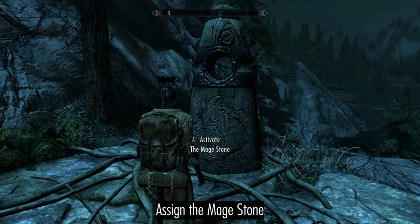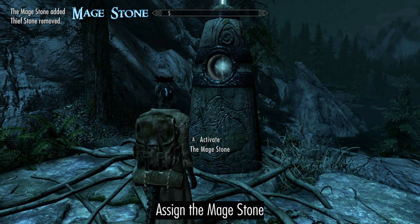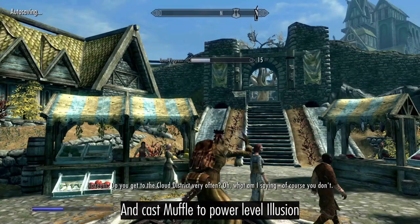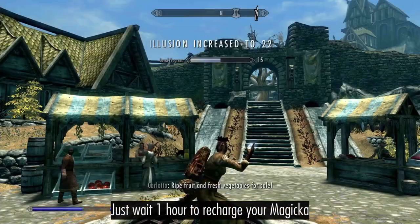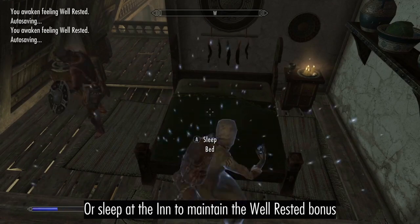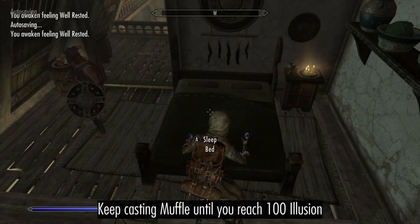Assign the Mage Stone, then cast Muffle to power level Illusion. Just wait an hour to restore your Magicka, or better yet, sleep at the inn, until you've reached 100 Illusion.